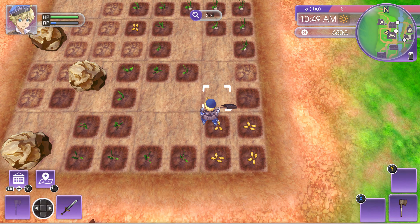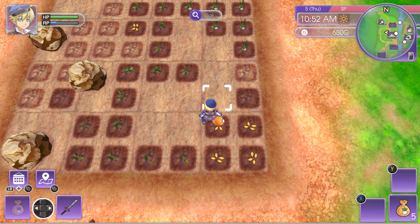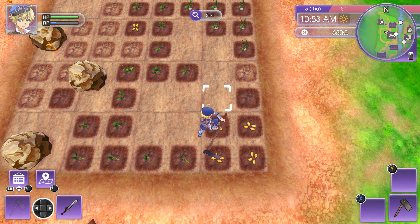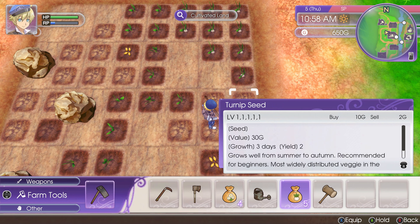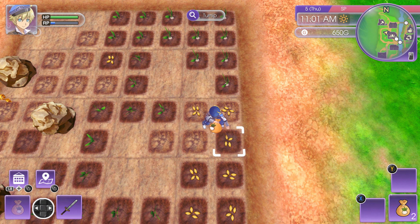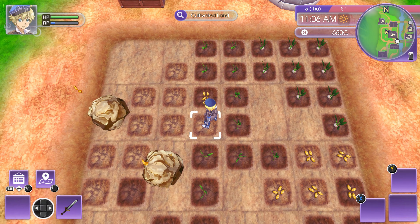Put those down. Smash them with my hammer — there we go. Now switch to my axe — hit this, there we go. Just clearing my field. It's better to hack the sticks and little stones because then you get materials. At least that's how I'm viewing it. Let's plant more turnips.